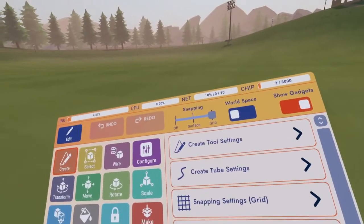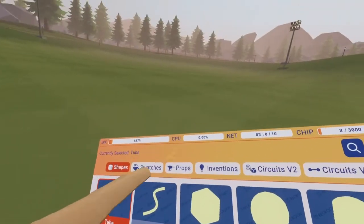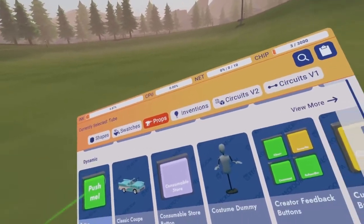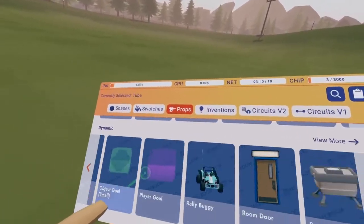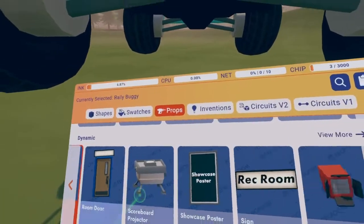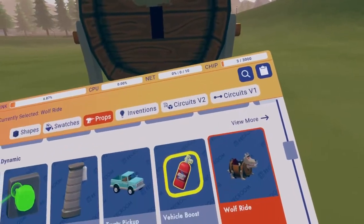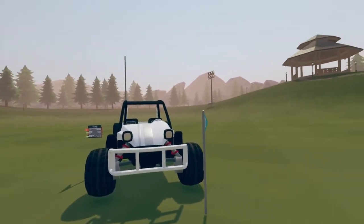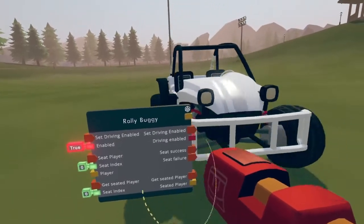Take out your maker pen and make sure you have gadgets on. Go to pallet, then click props to get a car. In dynamic you have up to three cars: a normal buggy, a truck, and the wolf. The car I'm going to use is a buggy, but you can use whatever car you want.